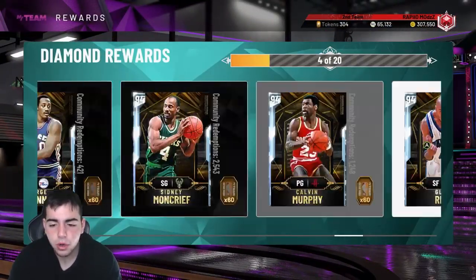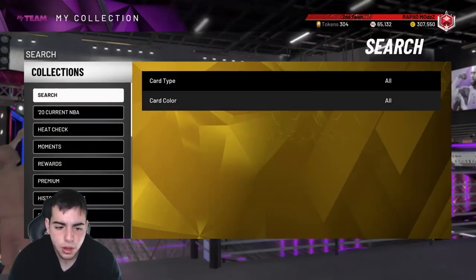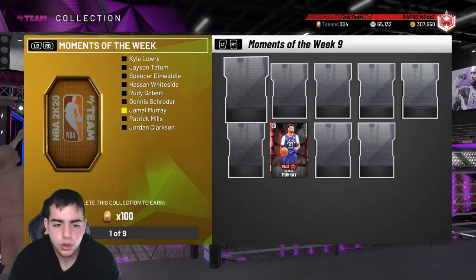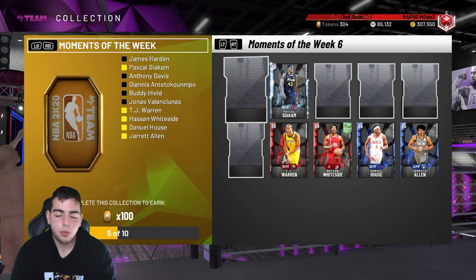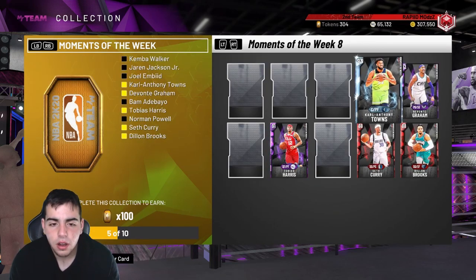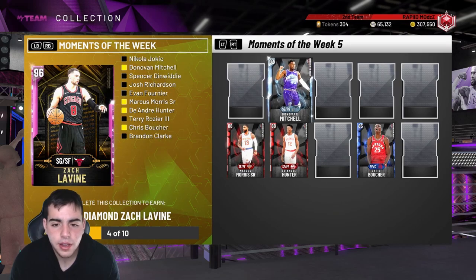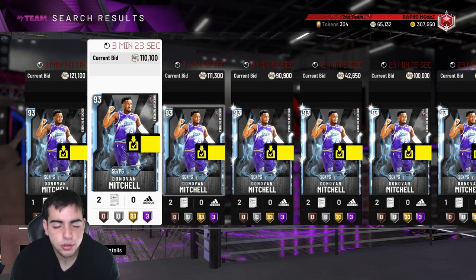They haven't dropped a pink diamond in a really long time — they didn't even drop reward cards for like three months since the game dropped. We could see new token cards or moment cards this month. It's been five weeks without a pink diamond, so they are due. Nobody wants to see these terrible diamond cards — we just gotta wait for a solid pink diamond. If they drop another LeBron, that set's gonna be super rare.